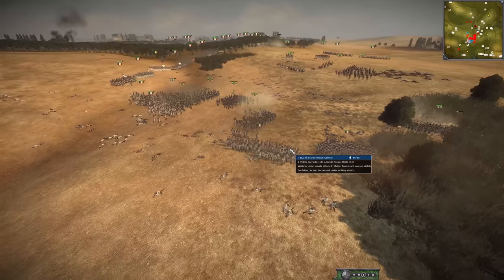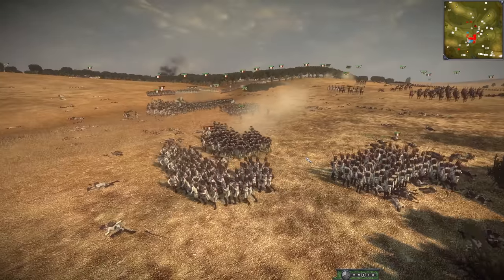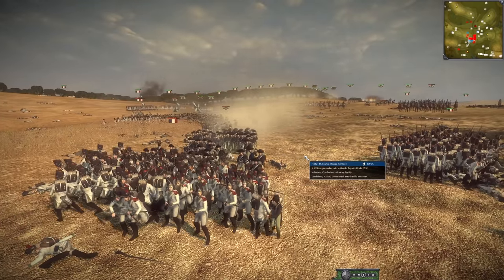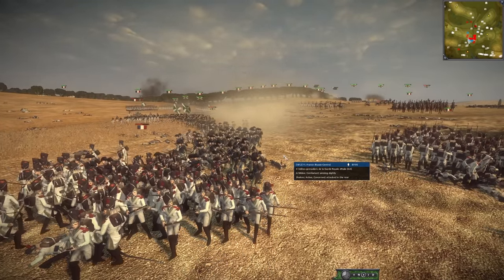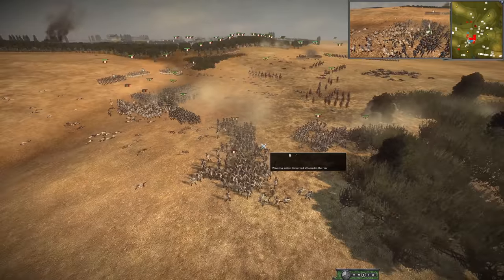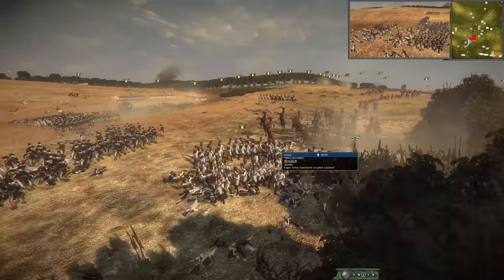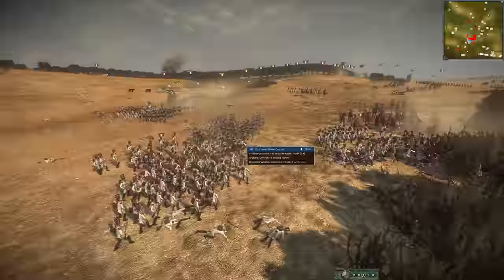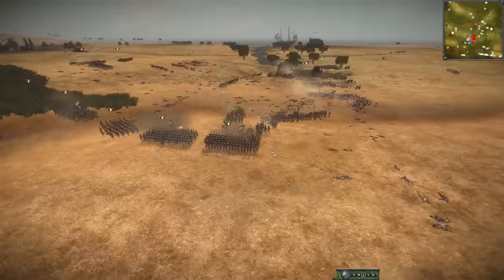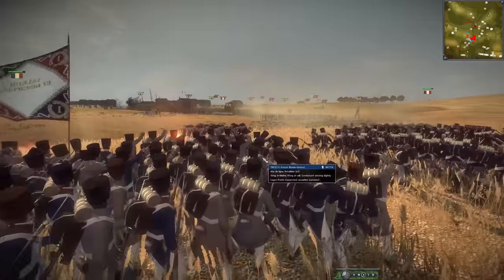If you know how to attack an army, if you know how to delay a losing battle or turn it on its head, you can do some pretty incredible stuff. The Russians are having a bit of success here. Their cavalry won — but they're charging into a square. They kind of broke the French lines here. I don't think it's going to be enough though — there are so many more units of infantry from the French.